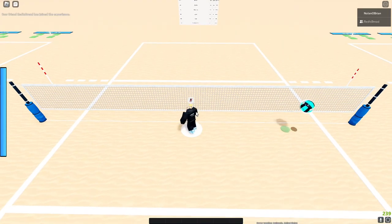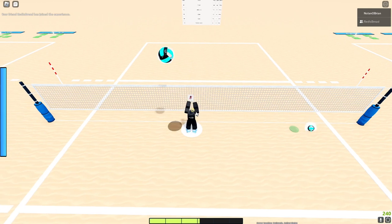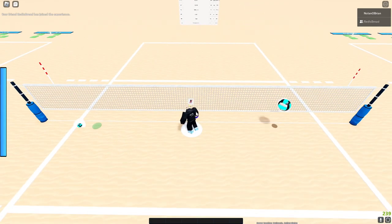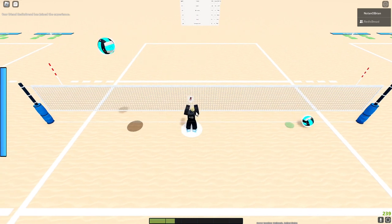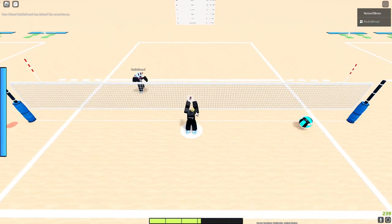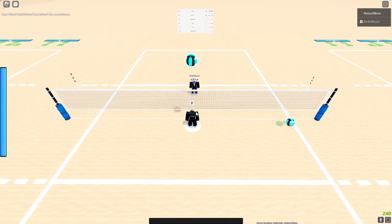For setting, you don't have to jump and you don't have to press spacebar. You just hold left click. It's really good when the ball drops. How much power you put on the ball determines the type of set.